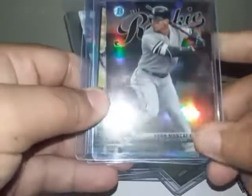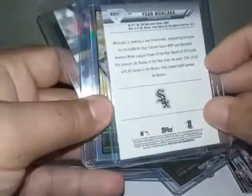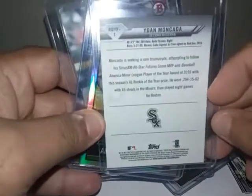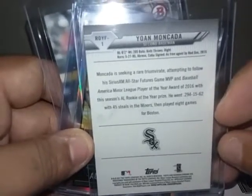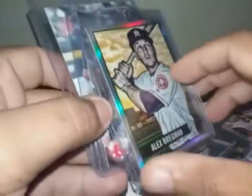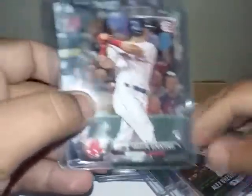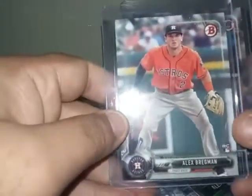I also got a rookie of the year card — I think — of Machida. You can read the back there if you pause it. And then I got this Alex Bregman refractor drawing thing — this is really cool. We got a Benattene as well. I also got another paper card of Alex Bregman, so hopefully that was good for you guys.